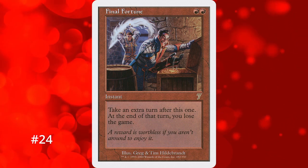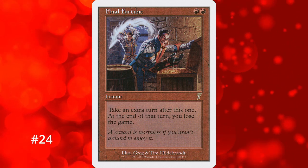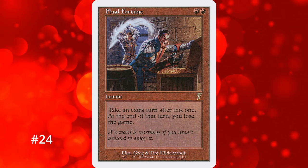The next 3 cards go by quickly because they all have the same effect and mana cost, so instead of rating them by effect, I rated them by how cool their artwork is. At number 24 we have Final Fortune — for 2 mana you take an extra turn after the current one, but you lose the game at the end of that turn. The only difference from the two ahead of it is that it's an instant. While this technically makes it better, it has the worst art of the three so it's ranked below them, even though it should objectively be number 22. But it's my list.